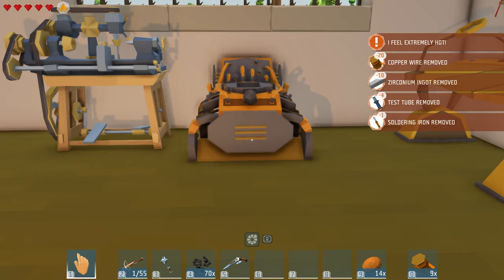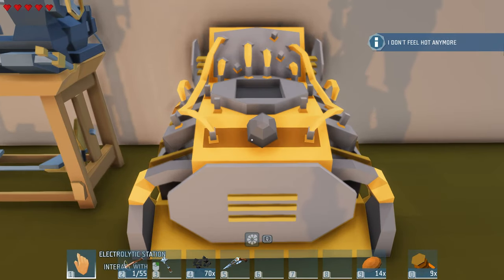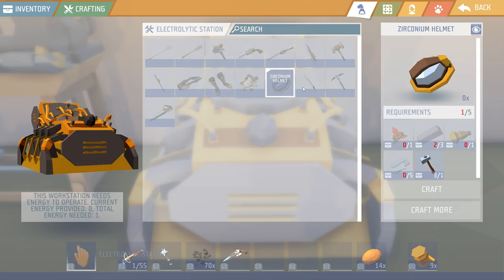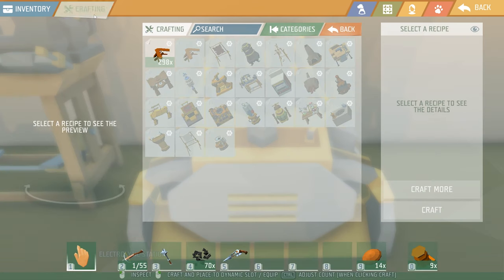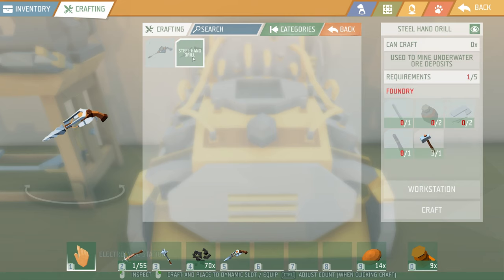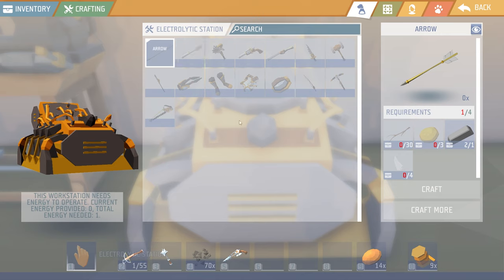I feel extremely hot - oh, that's because of that workstation. Let's check it out: axe, saw, spear, rod, pickaxe, hammer, sword, rifle. Alright, that makes a lot of sense. What the heck is all of this? I think I'm going to need to ask on the discord because this doesn't make any sense whatsoever. I have the highest hand drill that is in here, and if I cannot make a hand drill out of this then what on earth does the game want from me?